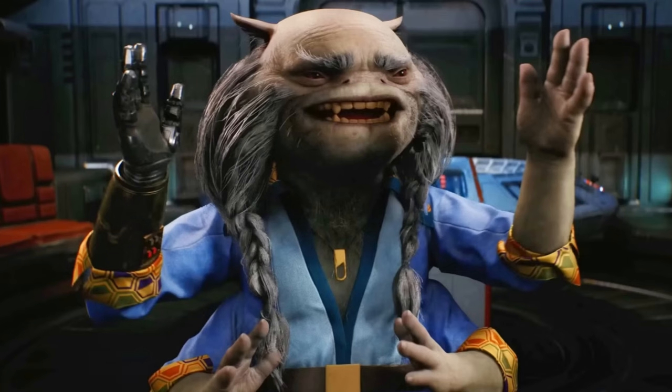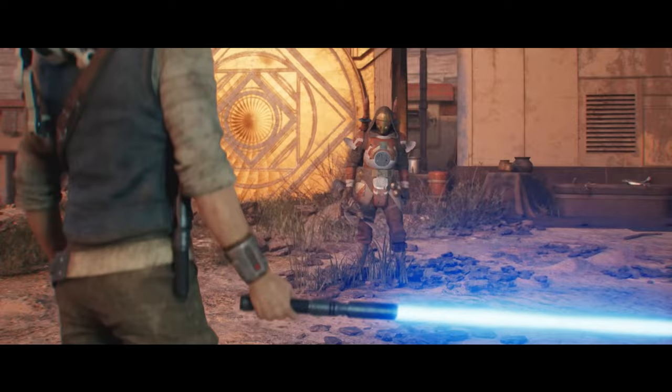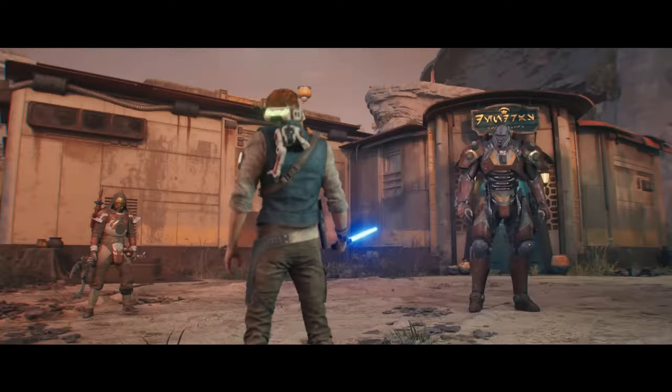Since the story continues from Fallen Order, we will get to see characters like Cere Junda, Greez Dritus, Merrin, and the Ninth Sister. She is spotted in the trailer and it seems she wasn't dead after the encounter with Cal in Fallen Order.